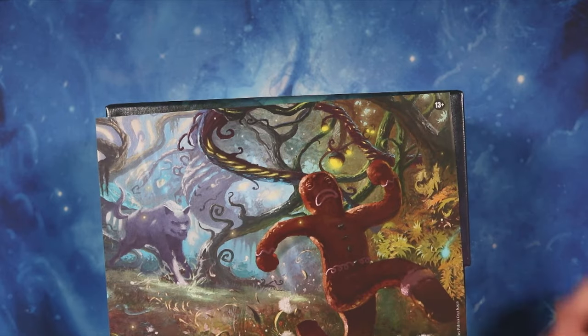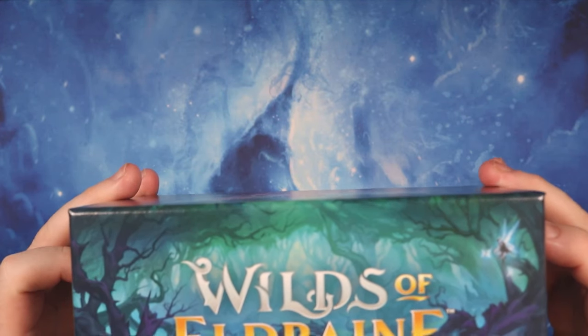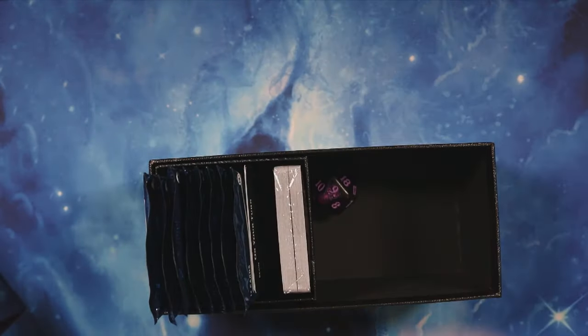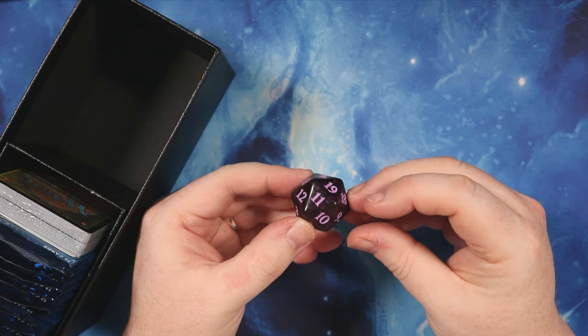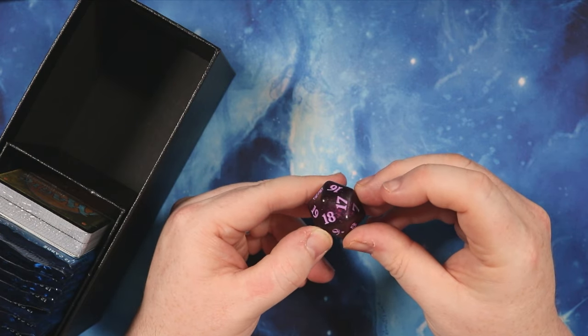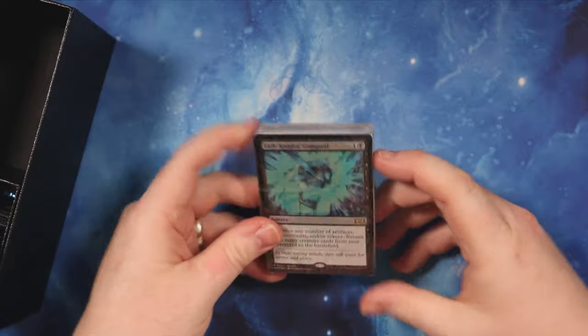Opening it out, you get a nice little bit of gingerbread art there. This is Wilds of Eldraine - that's what it is. And you get a really sweet dice - see-through with little pigmentations in it, like little star glitters, and it's a really cool color, like a maroon and purple. Pretty sweet.